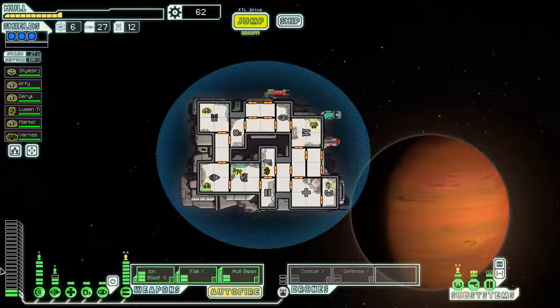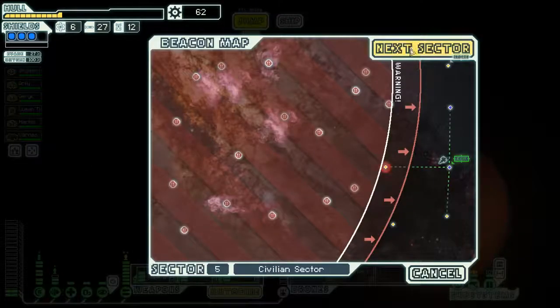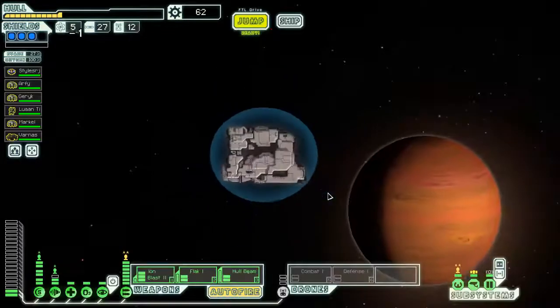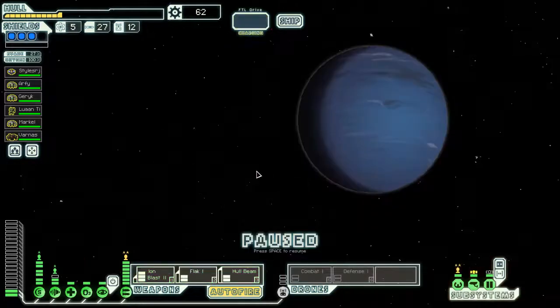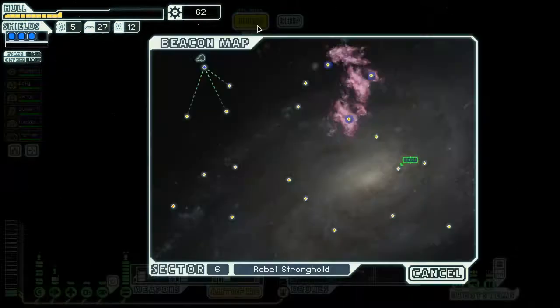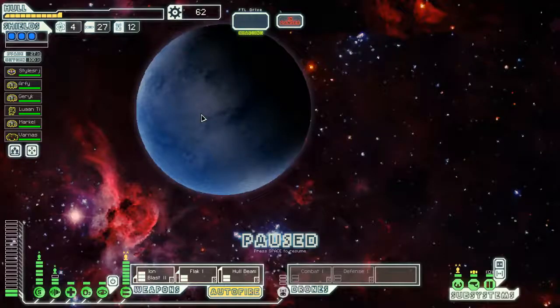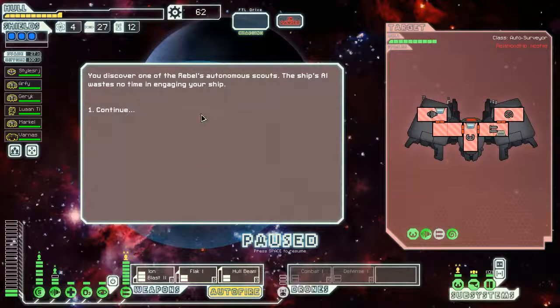Hello everyone, welcome back to part 2 of this episode. As you can see, we are in a pretty good position at the moment. We're going to continue on and jump through to the next sector. Two more sectors to go before we go up against the flagship. We're going to go through the rebel stronghold this time. I need to heal off at some point, but I'm pretty happy with our weapon setup. We've picked up a lot of scrap and we have a relatively experienced and strong crew as well.